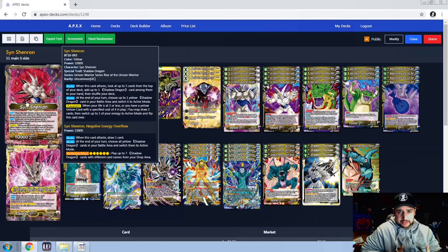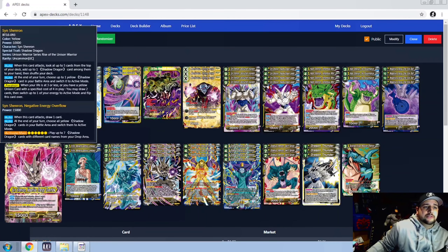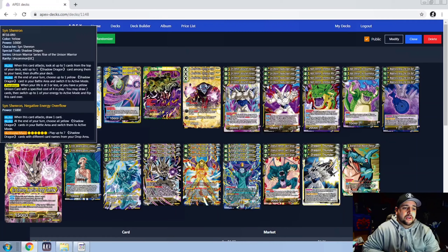I kind of prefer the search over just drawing one because you're thinning out your deck and actually searching for combo pieces that are archetype-specific. There are a couple of other decks where the leader does the same thing — when they attack, look at top five — so I kind of like that better than drawing a random card, and you get to shuffle in case anything goes back into the deck. Then there's another auto: at the end of the turn you can choose up to one of your yellow Shadow Dragon cards in the battle area and switch it to active mode. Awaken: when your life is at three or less, or you have a yellow unison in play with a specified cost of four, you draw two cards, switch one energy to active mode, and flip this card. On the awaken side — Sin Shenron, Negative Energy Overflow — auto: when this card attacks draw one card; auto: at the end of your turn choose all of your yellow Shadow Dragons in the battle area and switch them to active mode.